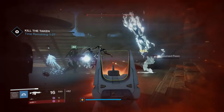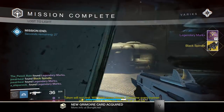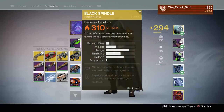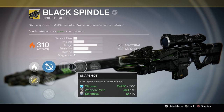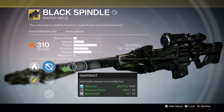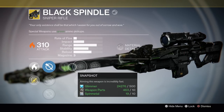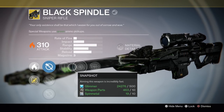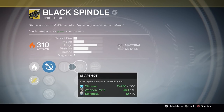If you can finish it in less than ten minutes, you'll get the 310 exotic sniper rifle — the Black Spindle. It's got the Mulligan perk, so if you miss a shot there's a chance it gets refunded to you. It also has White Nail, where if you land all three bullets in the magazine as precision hits, it instantly recharges the magazine from your reserves. It's a great weapon. It also shows up in your exotic blueprint collection as a 300 version, which you can keep rebuying for exotic shards and 2500 glimmer to infuse your other secondary weapons.